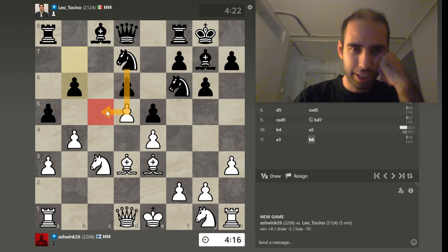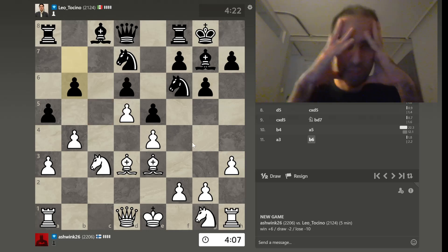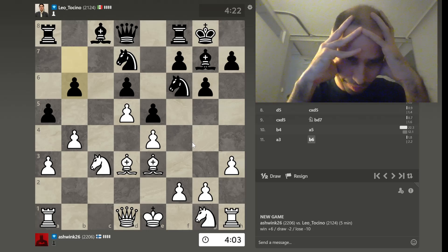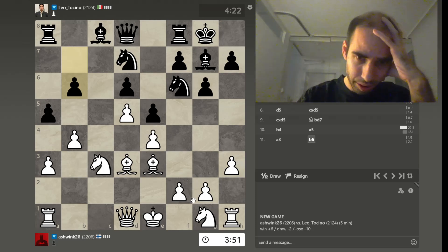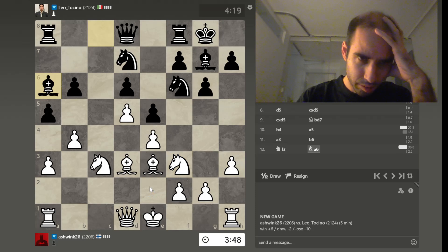You see he wants to get his knight there. His whole game plan revolves around getting his knight there. And we gotta start thinking: what is our game plan? We have to castle. The question is, do we get the knight into our f3 square? I think we're gonna get to f3 this time. We're not gonna do our regular e2 route.